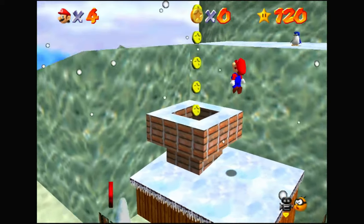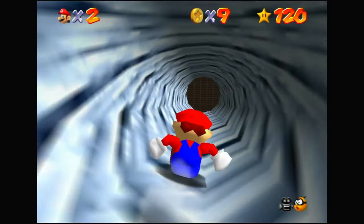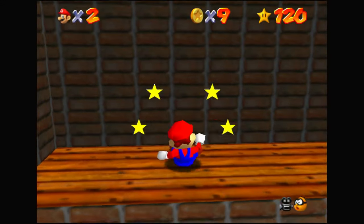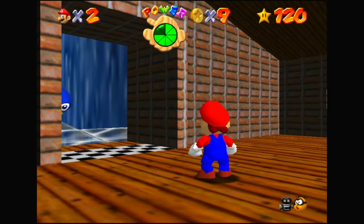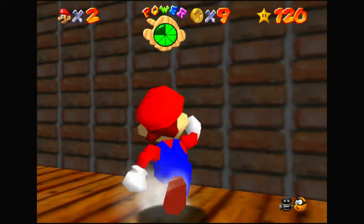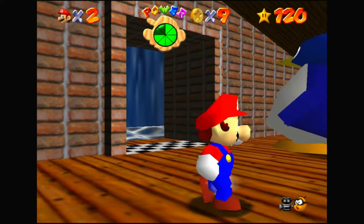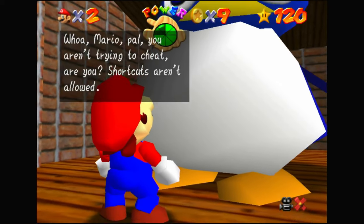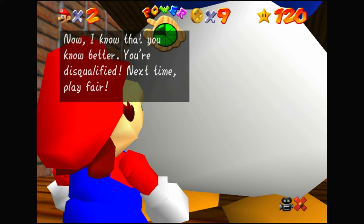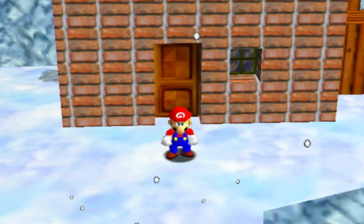Next up is Cool Cool Mountain, which right off the bat, you already have a cabin — no need to build anything yourself. It's also a lot bigger than it seems because it connects to the cabin at the bottom of the mountain through the slide. As long as you are careful and don't fall off the slide to your doom, you've got yourself not one but two warm and cozy snow cabins. One thing I neglected to mention is you will have a roommate: a big penguin. That's either a good or bad thing depending on the person, and for those who don't like the idea, your only other option is to sleep out in the cold.